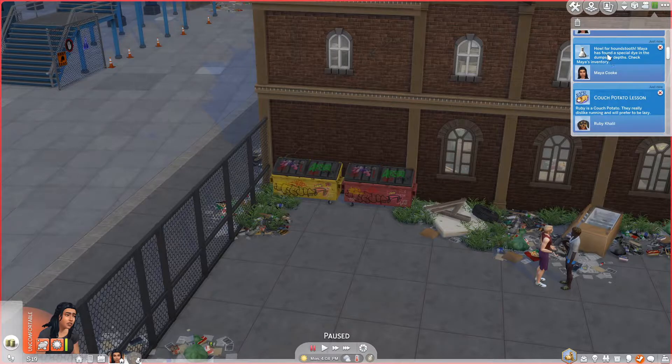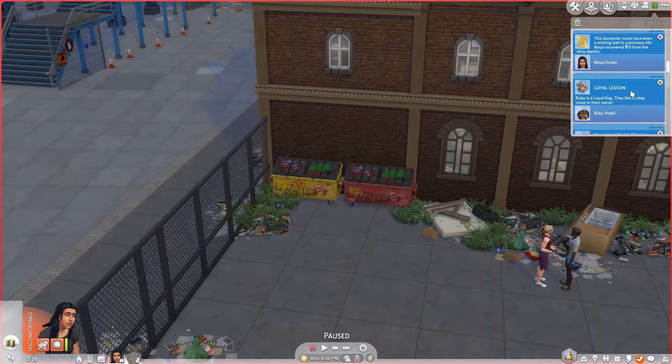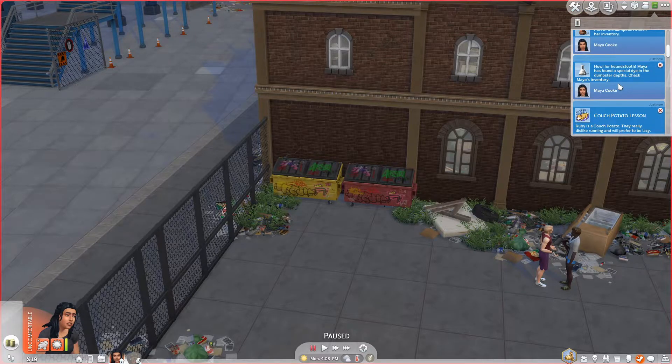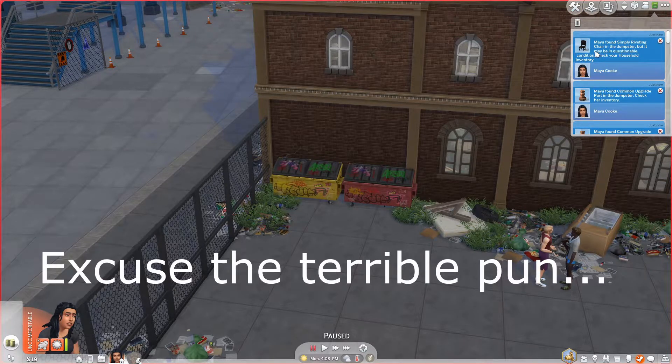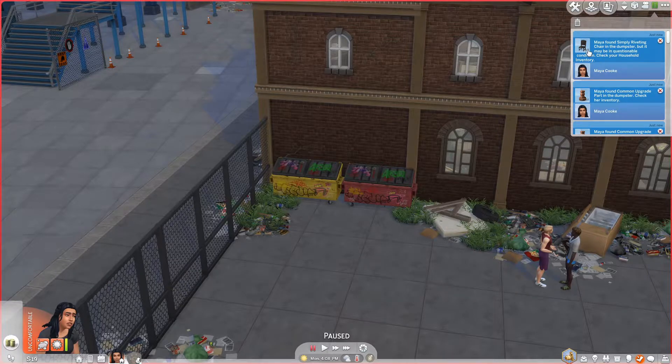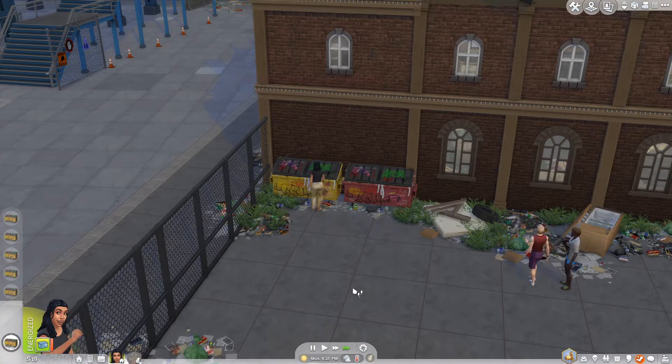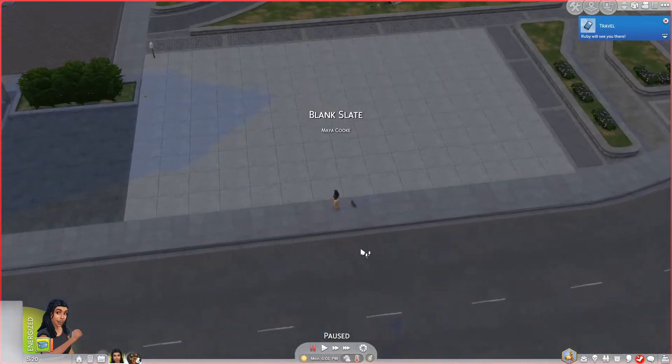We've got everything from that dumpster — a burnt chair, some upgrade parts, some dye, a bit of money, a burnt bed, and some recycled materials. That's basically rubbish. I want to play so that I can only sell functional items, because burnt items are worth zero when placed in the world. We're going to recycle them but never sell them, which makes it a little harder — but I want it to be a challenge.